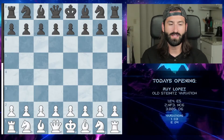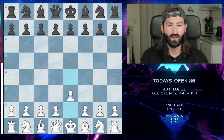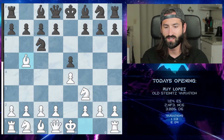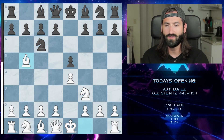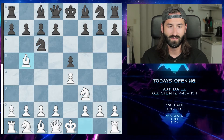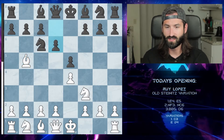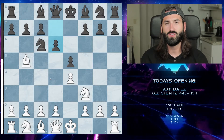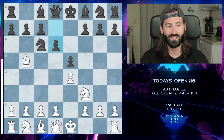It's a very common opening you'll see especially at the lower levels. It starts with e4, e5, knight to f3, knight to c6, bishop to b5, and then with the Old Steinitz your opponent will go d6. If your opponent knows what the Rui Lopez is they probably won't play this, so it usually comes from an opponent that doesn't necessarily know what they're doing.